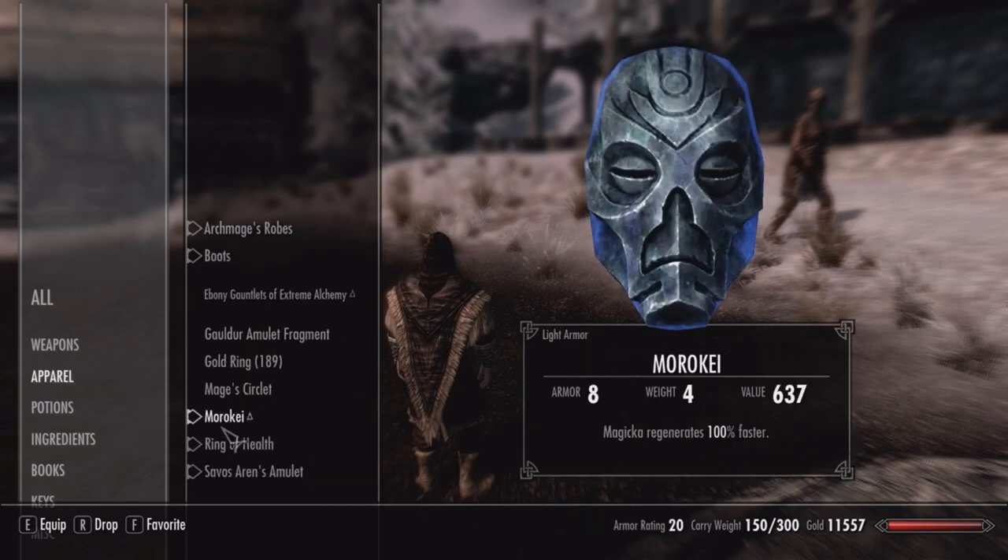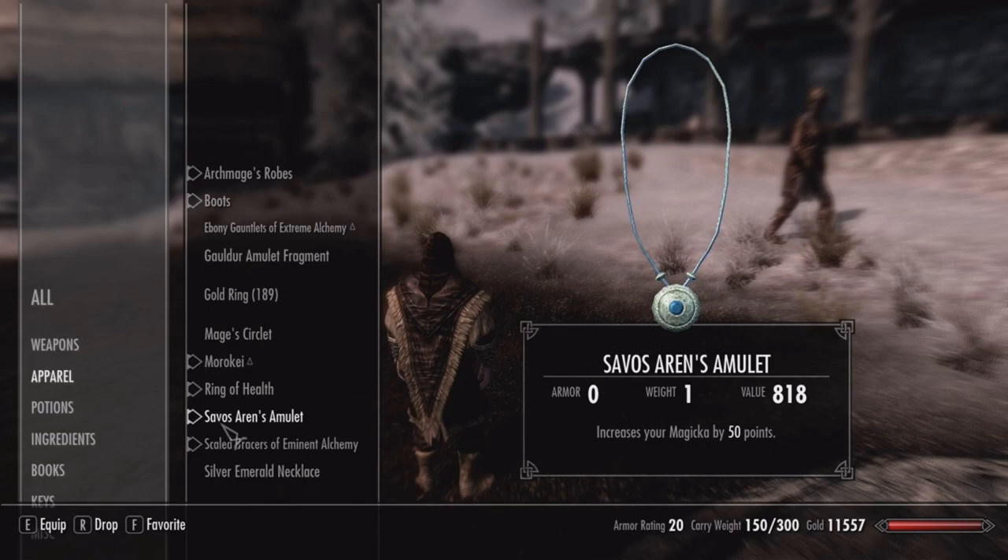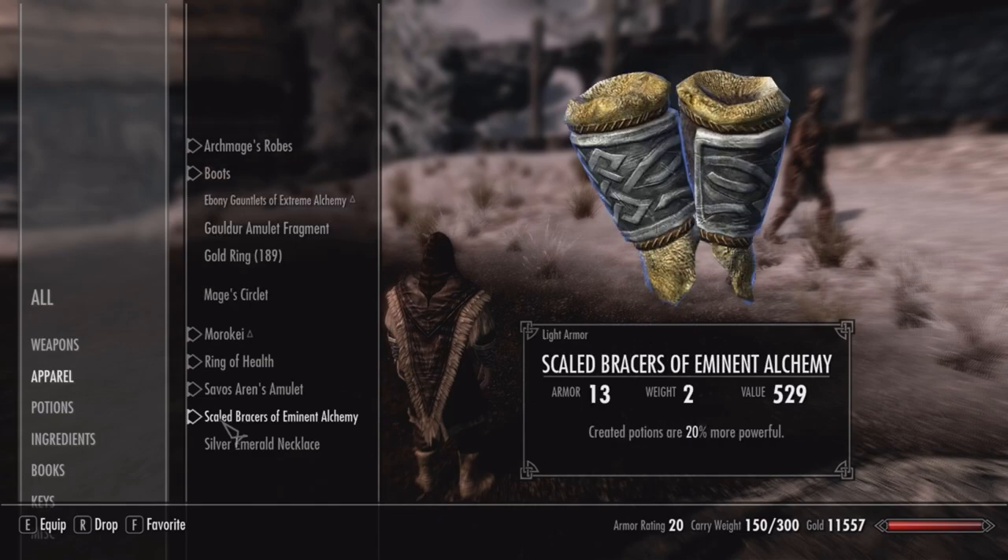The Archmage's Robes are perhaps the best piece you can get for a mage in the game, saving for mods and some DLC. Morokei is a light armor dragon priest mask that magically regenerates magicka 100% faster — it's a great piece from the College of Winterhold storyline. I also have a random ring of health and Savos Aren's Amulet, which gives 50 points of magicka.